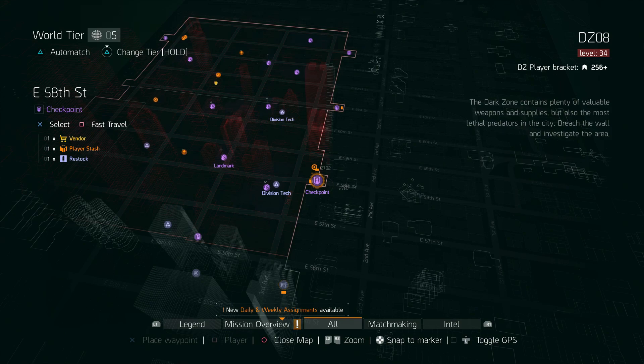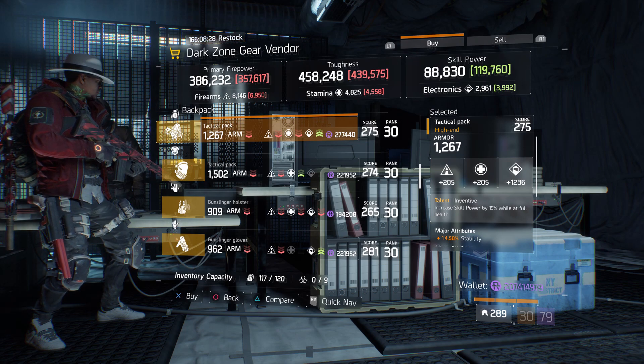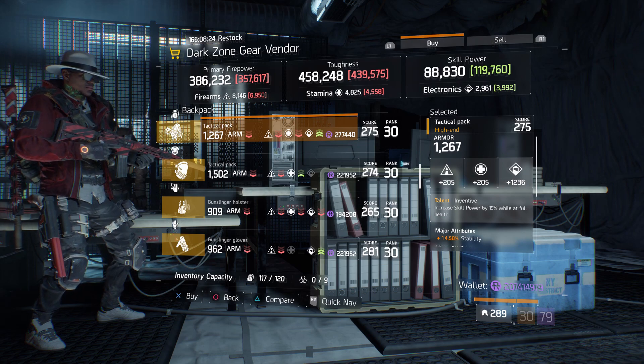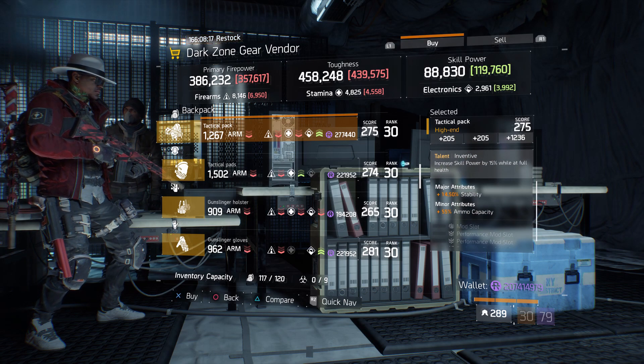For our next gear item, we're going to head over to East 58th Street Checkpoint. Here the Dark Zone gear vendor has a Tactical Pack with the talent Inventive on there. It has a gear score of 275, armor of 1,267, its roll for electronics is 1,236, and the attributes are stability and ammo capacity.